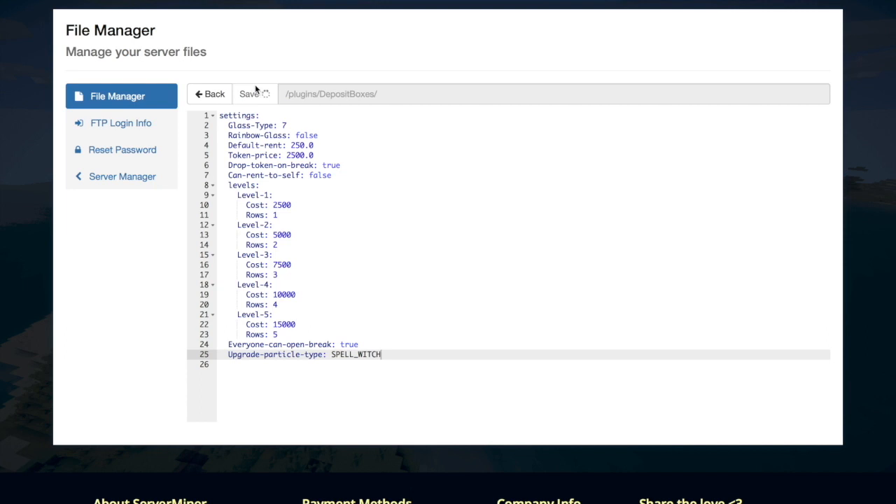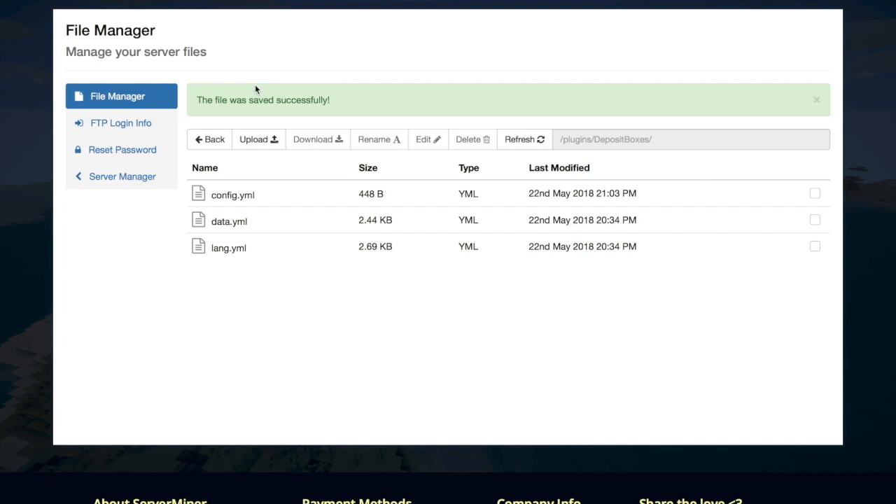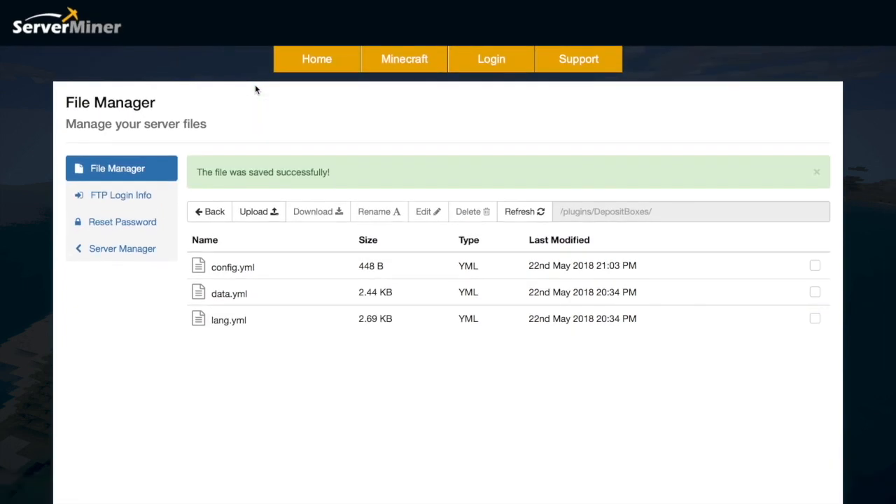Go ahead and click Save — that will save everything you've done. Then restart your server and away you go. That is it for me for this week. If you need a server to host, check out serverminer.com for the best and cheapest hosting around.